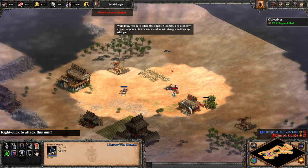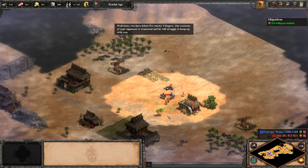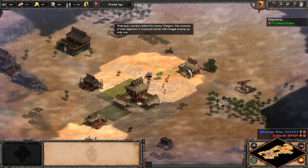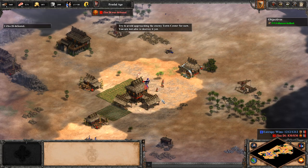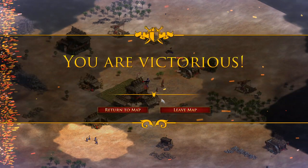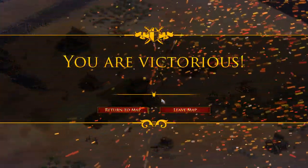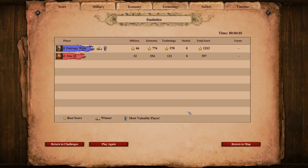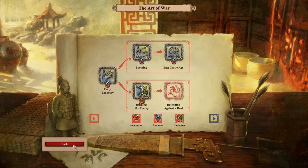Well done. You have killed five enemy villagers. The economy of your opponent is weakened and he will struggle to keep up with you. Try to avoid approaching the enemy town center for now. You are not able to destroy it yet.